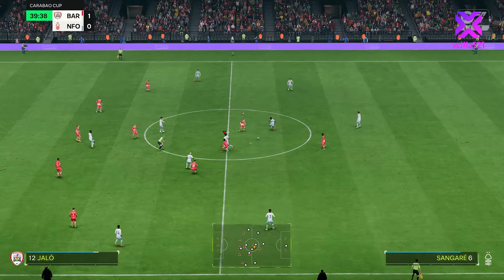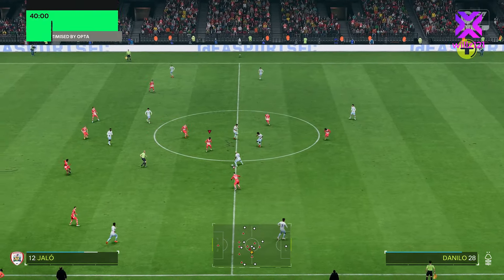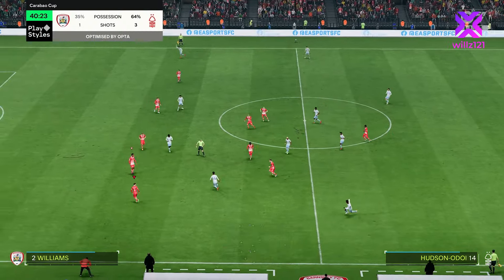Phillips goes around the outside of Tavares, whips the cross in - there's Jallo! It's gone in! Jallo on probably his first proper start for me as a played game. The ball came in from Phillips, great cross, it's a great volley off the post and in off the back of the keeper - but it's going to go down as an own goal. Gutted for the young lad because that would have been a great one.